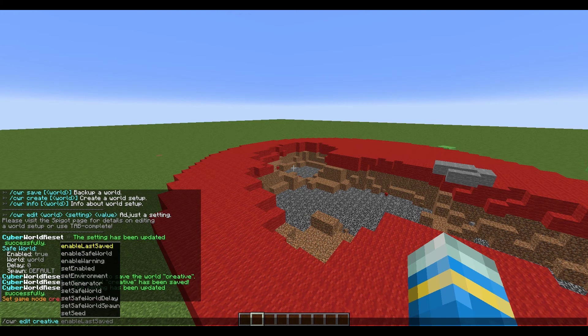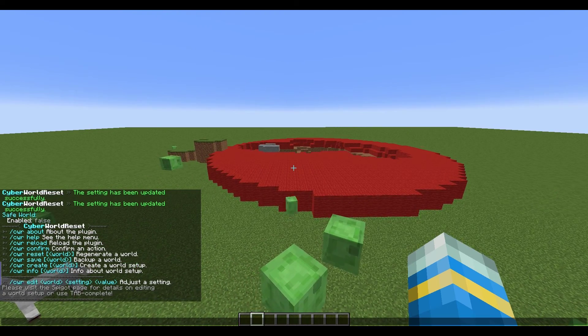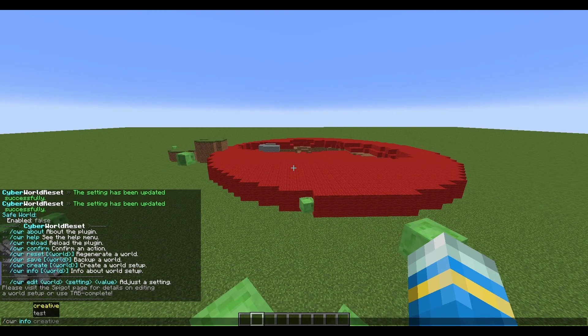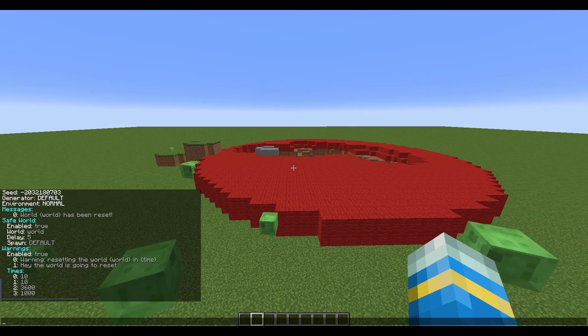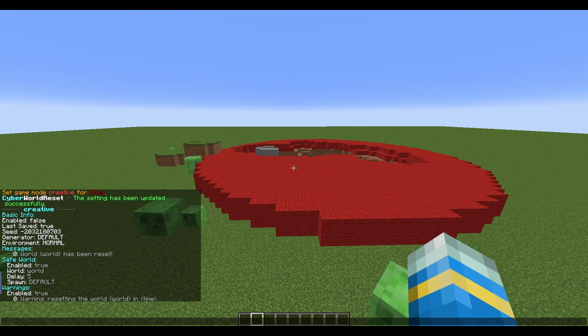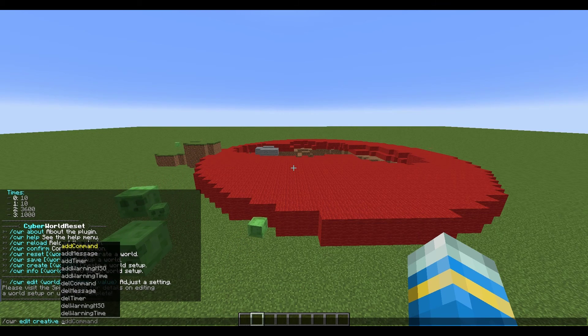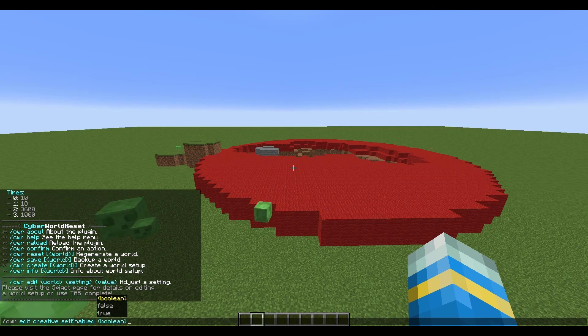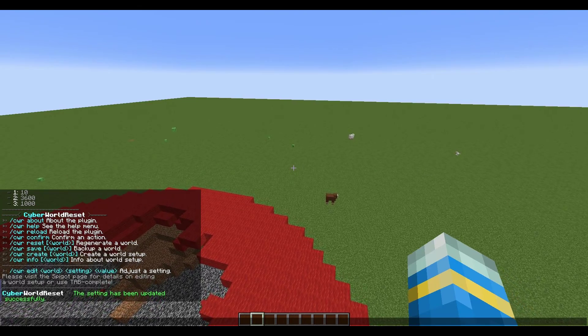There are other settings you can change. You can delete timers — 'delete timer 0' will remove that one. If you're happy with everything, you can run CWR info then 'creative' and it will show you everything configured: safe world set to 'world', a 5-second delay, default spawn, two warnings, warning times, message, seed, last save true. Then enable it with CWR edit creative and set 'enabled' to true.